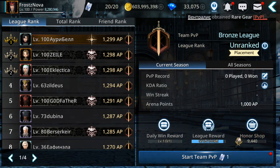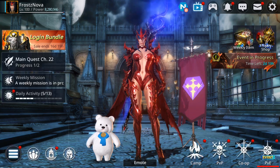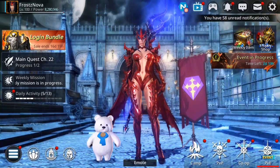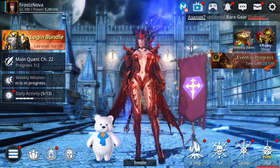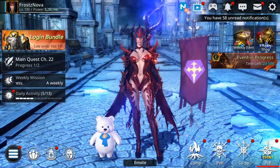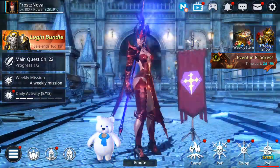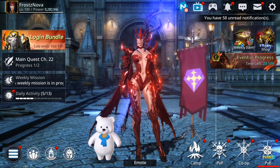Adding it all up, this comes to around 5,000 gems per day — meaning 50,000 gems in 10 days or 35,000 per week. Even if you skip team PvP, you still get around 4,000 gems per day, which is about 21,000 gems per week. All of this won't take too much time.